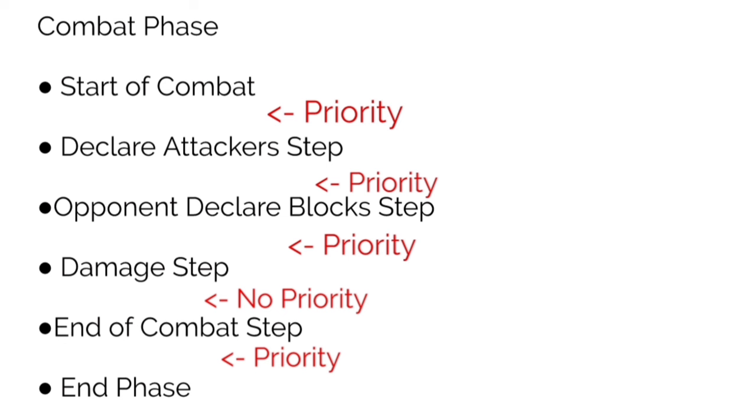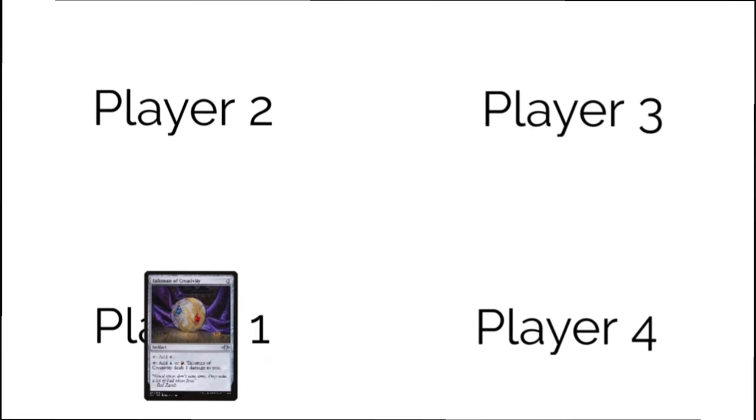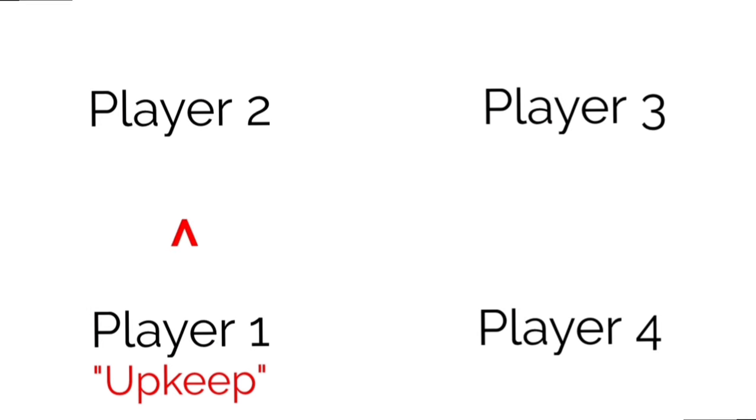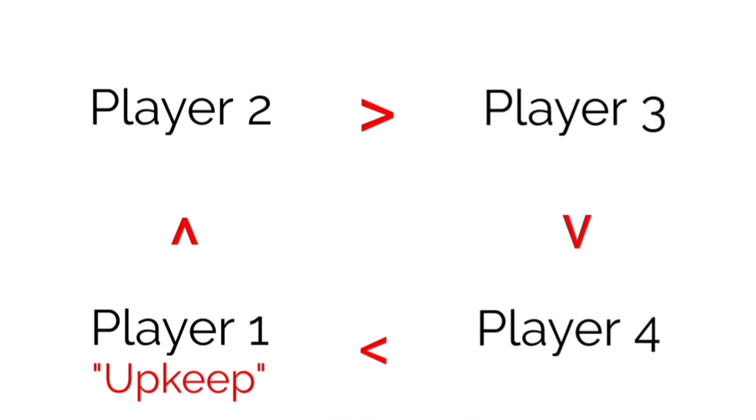Priority also takes effect whenever you cast a spell or an ability that is either activated or triggered. Let's use a four-player game as a guideline because I pretty much only play commander. So you, as player one, get first priority during your turn at the beginning of each phase and step. You can either hold it or pass it to the next player in a clockwise motion until priority passes back to you. When a player is holding priority, no other players may take actions until that player passes priority to the next player in the sequence.